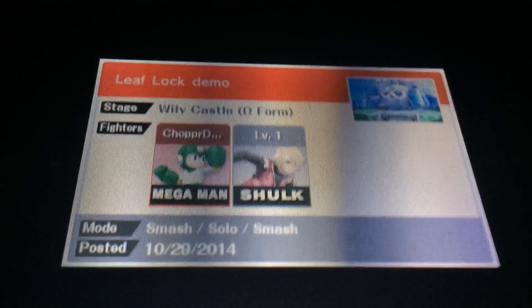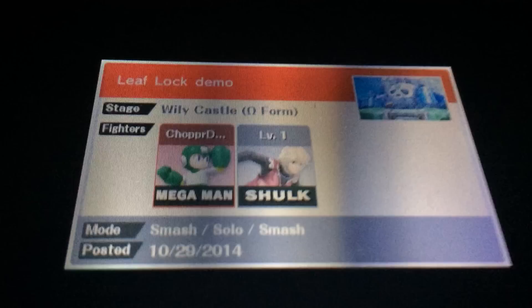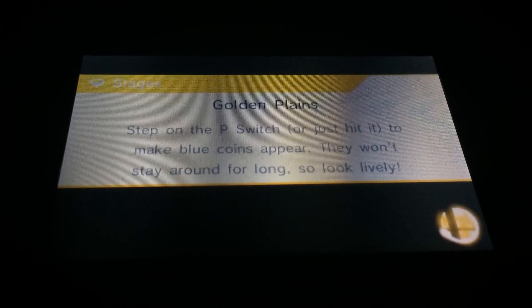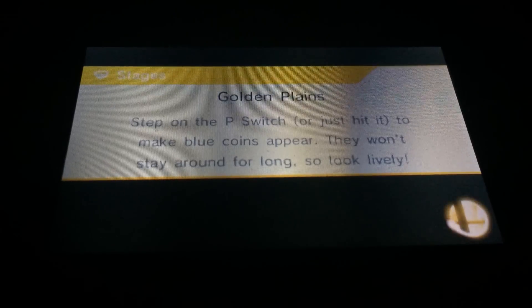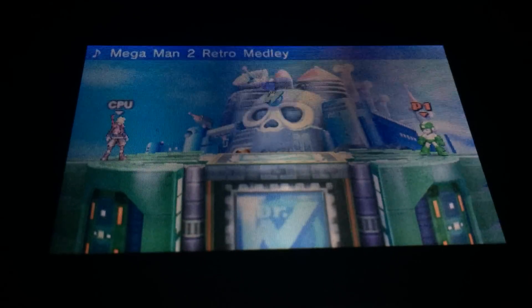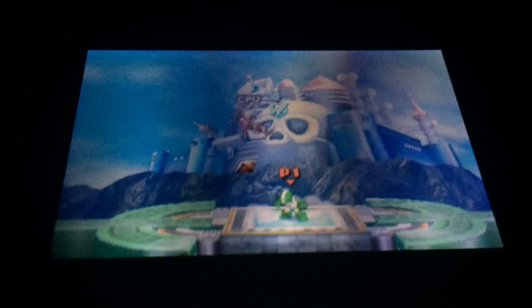Let's start off with the leaf lock. I'm going to use a level one Shulk who's very obliging and helpful in this regard. What you're going to see me do is I'm going to lead in with a z-drop metal blade, footstool him into the ground, and then bounce him until I go to u-tilt.